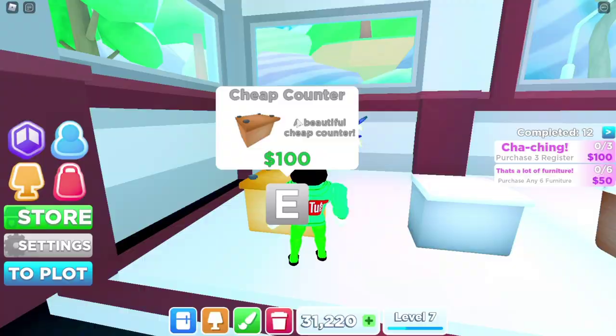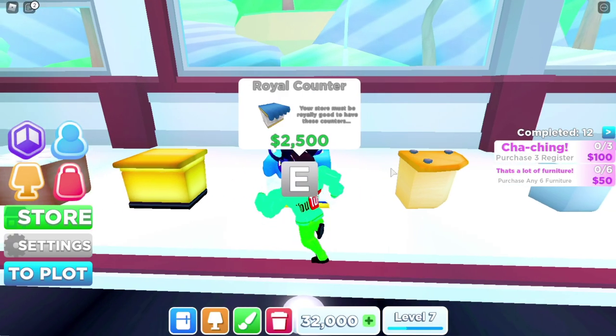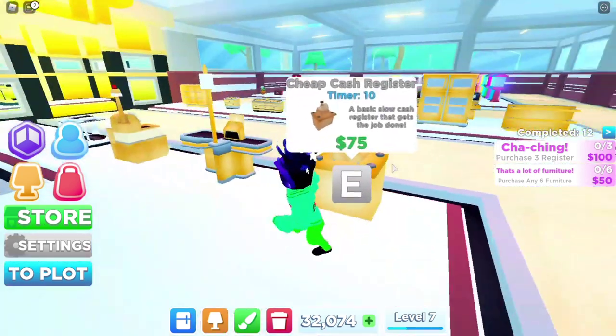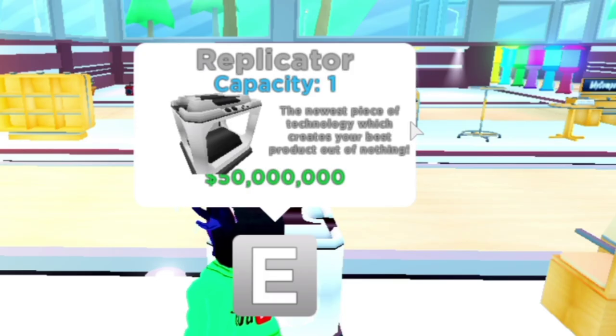You also have different types of counters — the cheapest is the Chief Counter for $100 and goes up to the Royal Counter at $2,500. You also have cash registers you can upgrade, and the most expensive one is the Replicator, described as the newest piece of technology.